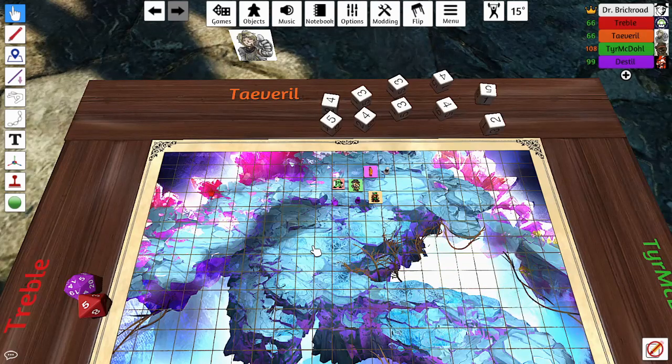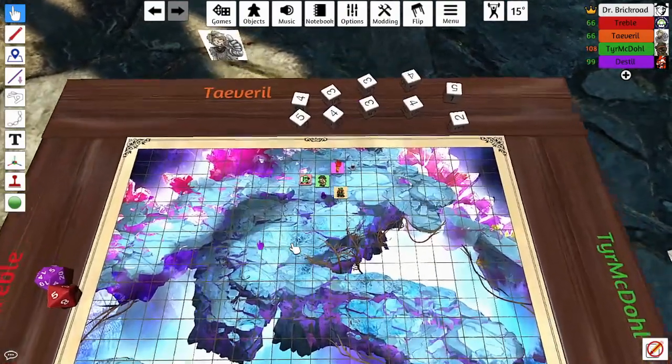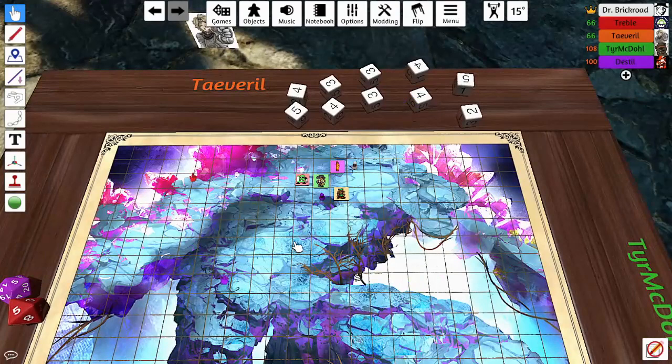Final tally of capstone choices: two players took Fighter Extra Attack, New Mac also took it, one took Eldritch Master, and Gus took Barbarian Primal Champion. The DM tells everyone to add the abilities to their character sheets. One player struggles with how to add a custom class feature in D&D Beyond — the DM suggests using pencil and paper.